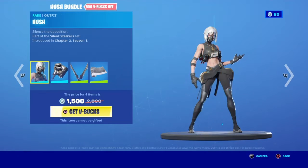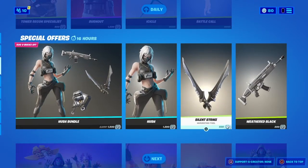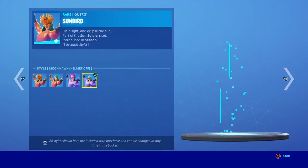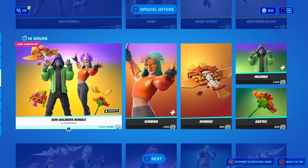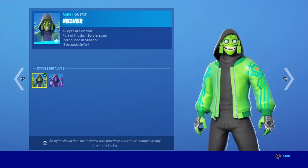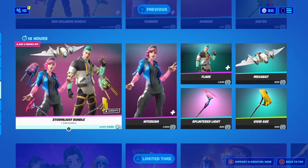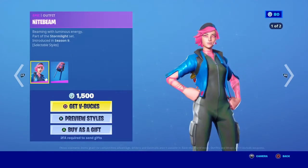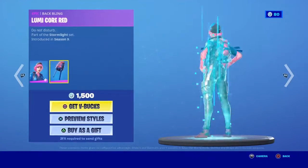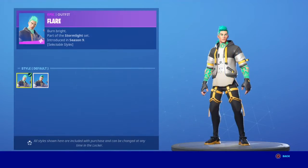Hush Bundle — alright skin. Oh, my favorite pose. Sunbird — I like Sunbird. Stormlight — I remember seeing this in season nine, not bad, actually quite like it. I'll probably buy the male style on this one over the other — looks cooler.